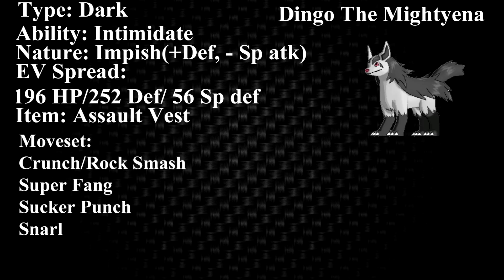This one's going to be my Mightyena Dingo, which I use in free-for-alls quite a bit. I've gotten a few questions recently about moveset, EV spread, stuff like that. As you can see, Mightyena — the ability is Intimidate. Obviously it's a dark-type Pokemon. I just kind of put that there for some people that might be newer to the game.